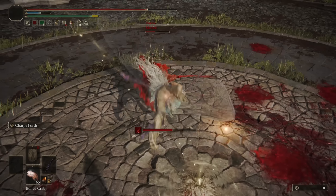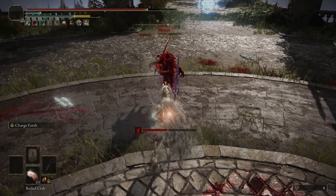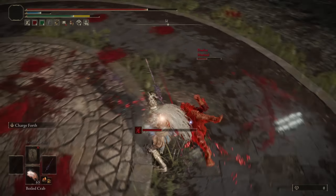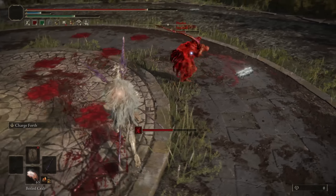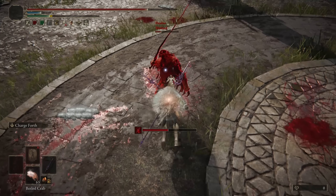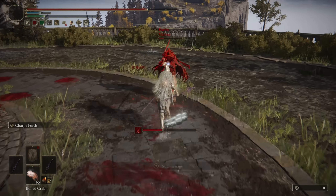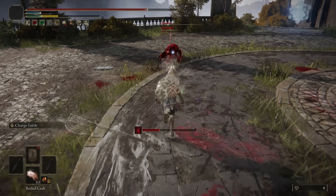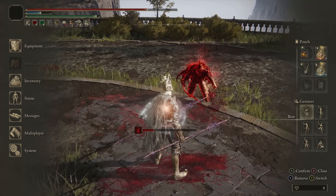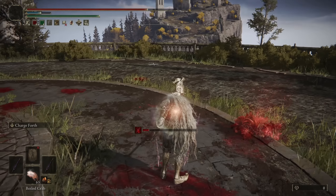I notice it's a light roll — trying to mix it up. He's out of FP now, so I'll keep the pressure on. I pull out the second spear for more damage, and the running dual-wield attack has a little more range. That catches the roll. Very fun fight — I always enjoy fighting that curved sword.